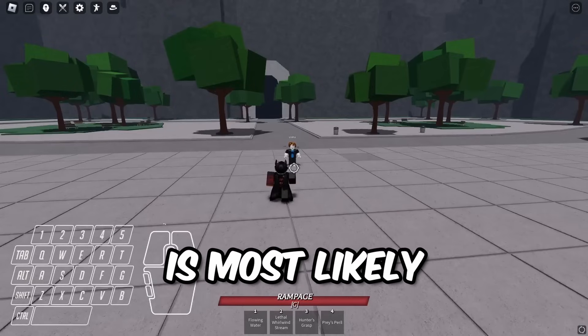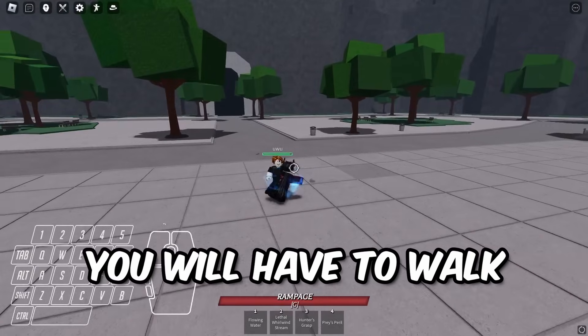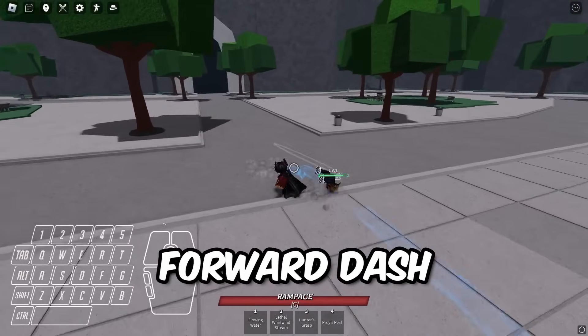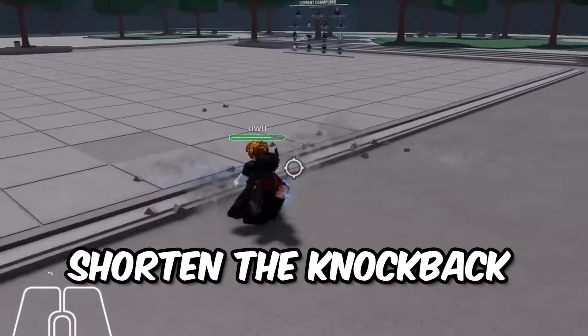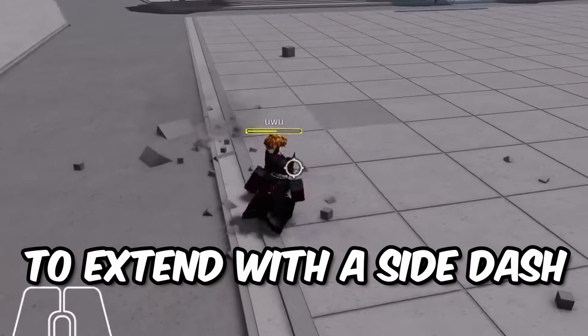Twisted combo is most likely the hardest combo in this video. To land the M1 tech, you will have to walk slightly backwards on your fourth M1, then immediately forward dash. This tech works by hitting the area around the torso — you are able to shorten the knockback of the enemy, which allows you some time to extend with a side dash.